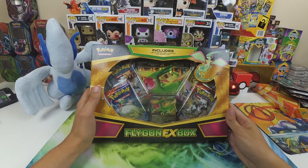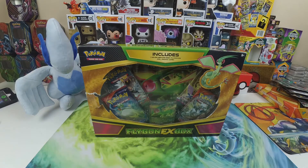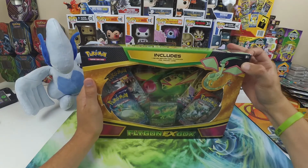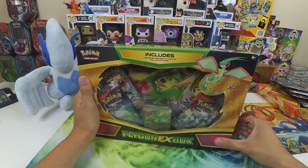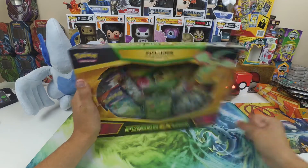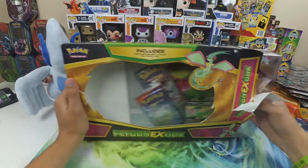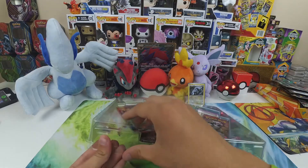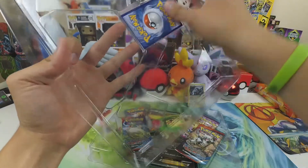What's going on everybody, welcome back to the channel. Bringing you guys another Pokemon collection box opening today — we are going to be doing the Flygon EX collection box. These were definitely on clearance at Walmart, so you can pick one up for ten dollars. I saw my buddy the Lurking Salmon open this one which made me want to do it. This EX promo is really really cool — Flygon is one of my favorite Pokemon from the old Ruby and Sapphire series.